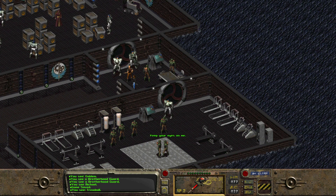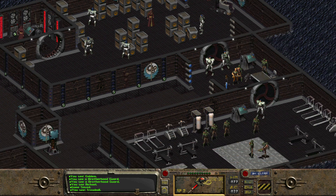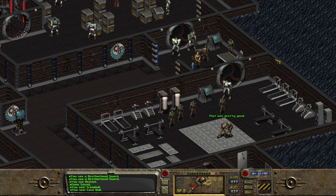I think I'm going to pause here today because we got back to the Brotherhood, and there are so many people to talk to and places to explore. I really just want to be able to buy weapons or trade in the stuff that I already have. Wow, they've got, like, a shower — everything's so clean here, it's really nice.